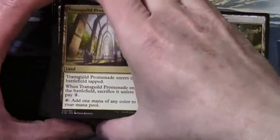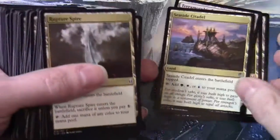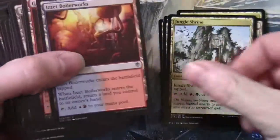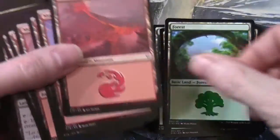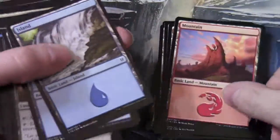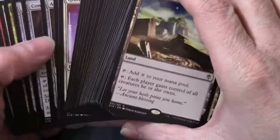As I've been going through these, this deck is particularly interesting — there's lots of very interactive stuff going on. There's a group hug element, token generation, things that exploit multiple colors, counter synergies, and prison-like effects. It looks like it would be a really interesting deck to play. How well it would win is another matter, but in terms of interacting with other players, this may well be the most interactive player-wise of the decks we've seen so far.